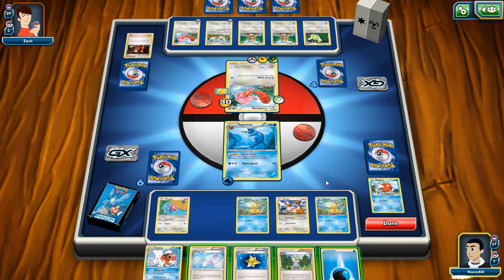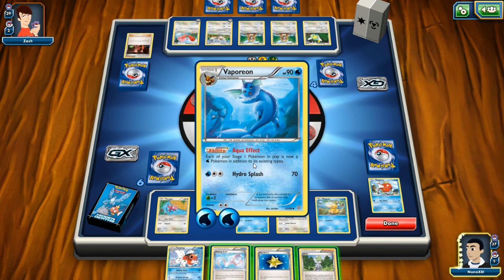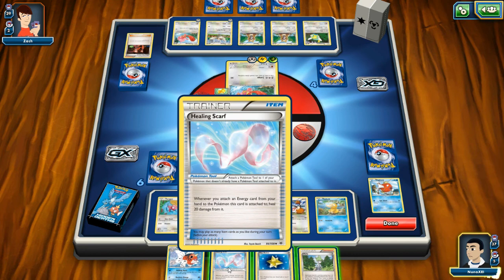We have 90 hit points so we got 60 left on that. I have to load them up to three energy to get maximum effect with Hydro Splash. I should have put them into play after I loaded them up with three — another lesson learned. Whenever you attach an energy card from your hand to a Pokemon, heal 20 points.